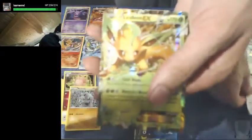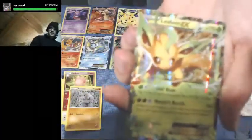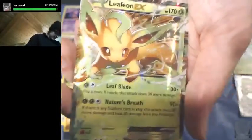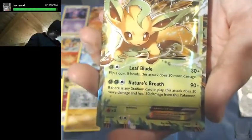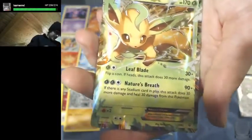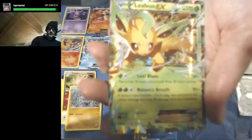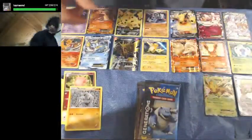And here we go — double EX coming to the party! We got our Leafeon EX — that's the sixth different Eeveelution EX we've pulled so far. That is really cool.